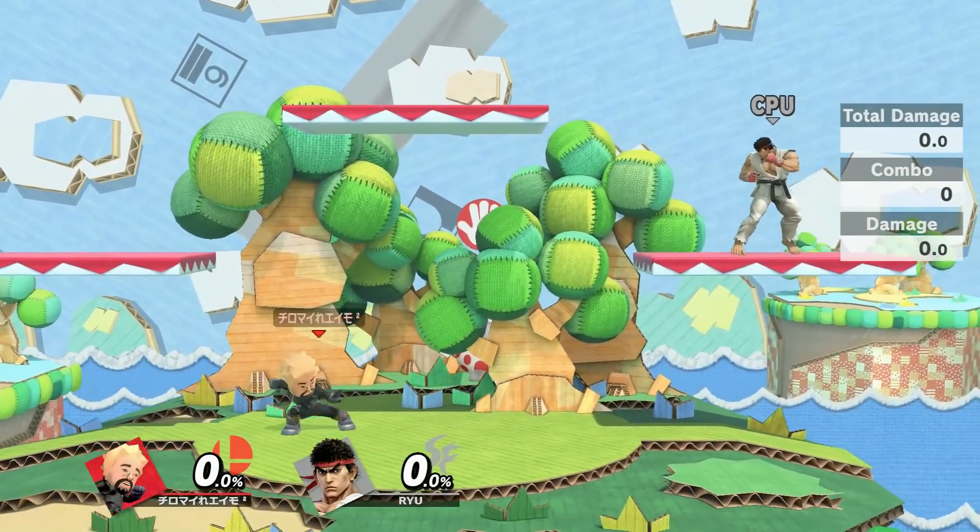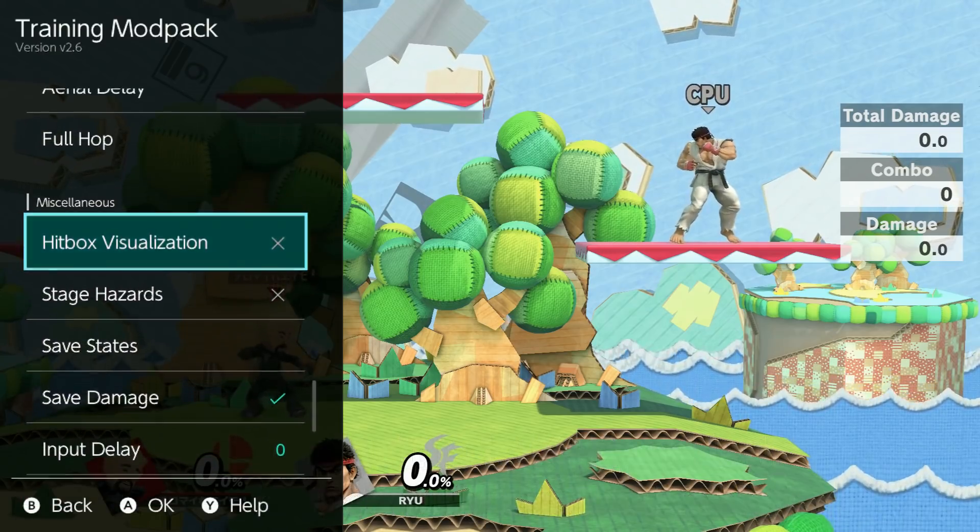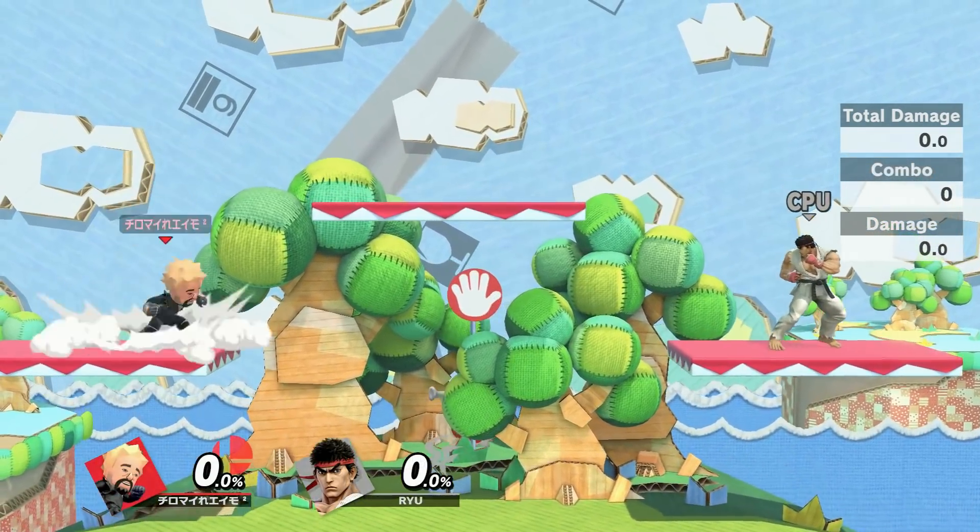That's just showing the hitboxes, and I can actually bring up the menu by pressing a certain button combination and turn that off, so you have full control over the mod pack.